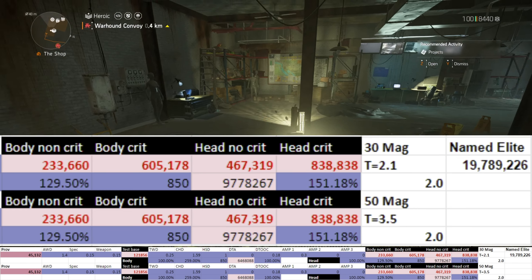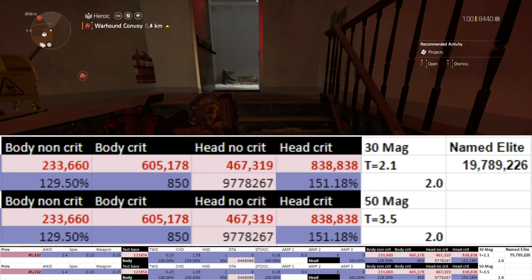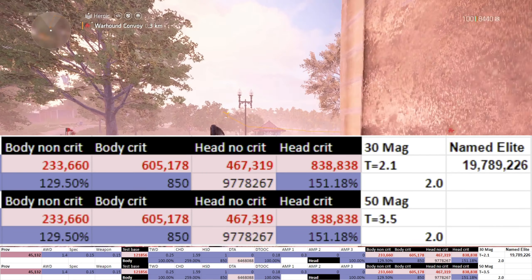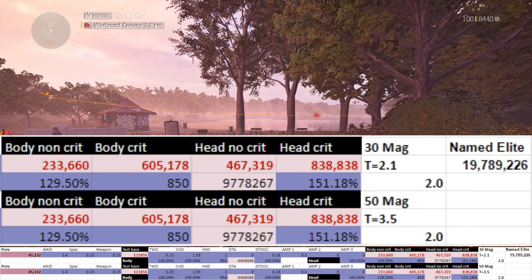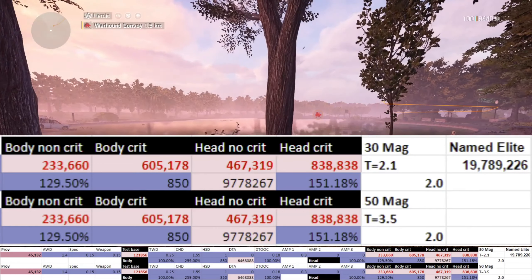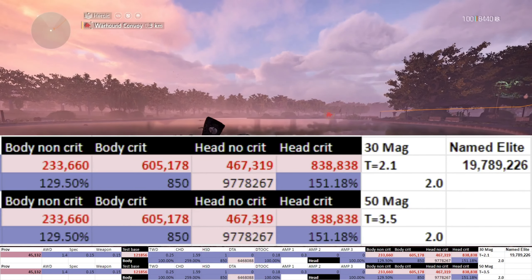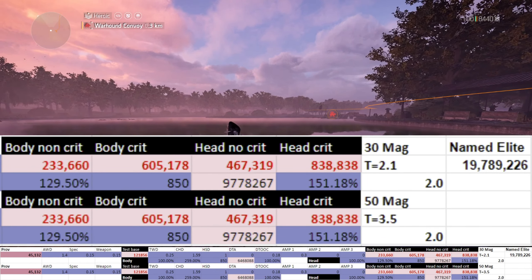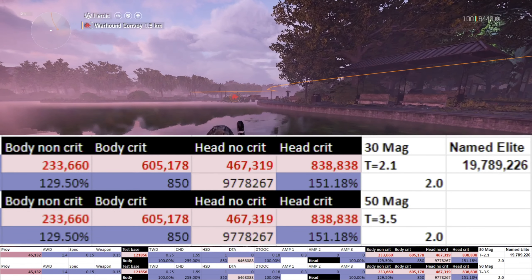A named elite on heroic has 19,789,229 health — I've done another video on enemy EHP if you want to know how I got that number. As you can see, their DPS is the exact same. The 30-round mag full to empty takes 2.1 seconds; time to kill is 2.0 seconds. The 50-round mag full to empty takes 3.5 seconds; time to kill is also 2.0 seconds.